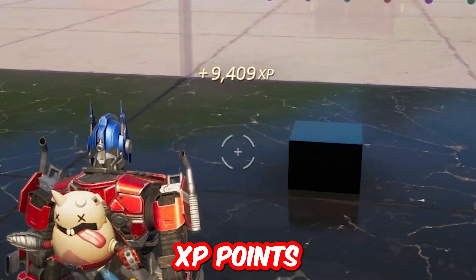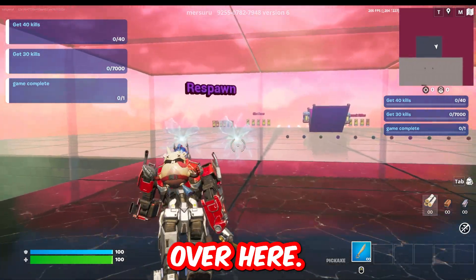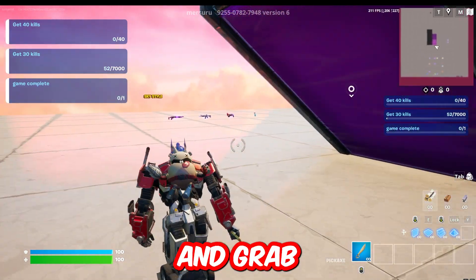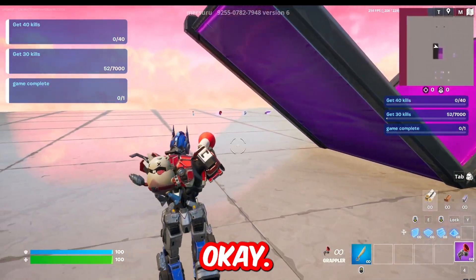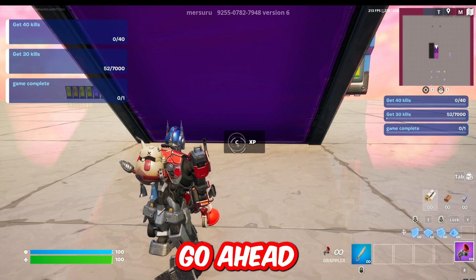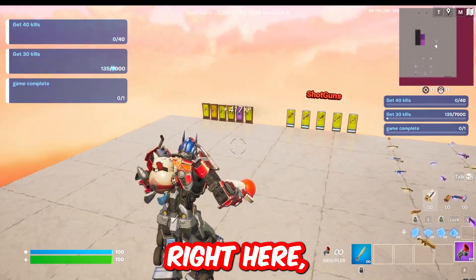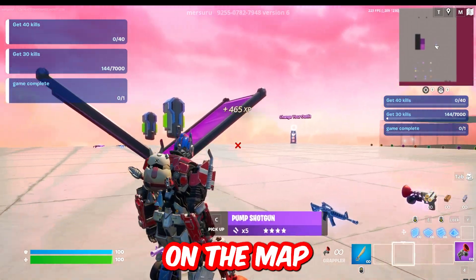If you want to just sit back and relax while getting XP, try this method — we're doing this in Creative on a 1v1 building map. Once you get in, use the right-hand side rift and you'll spawn into the map. First, grab a grappler because we're going to need it to double the XP points we get. Go to the spot that says XP and interact with the button — you'll spawn back into the room and start getting XP. You get around 50 to 60 XP per second to start, which isn't a lot, so get back on the map.